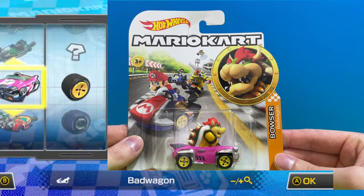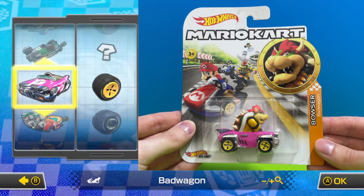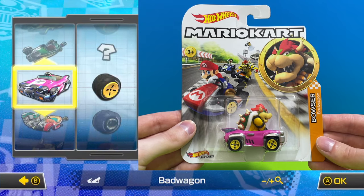An interesting character from any Mario game, here we have Bowser driving the pink Bad Wagon with yellow standard wheels.